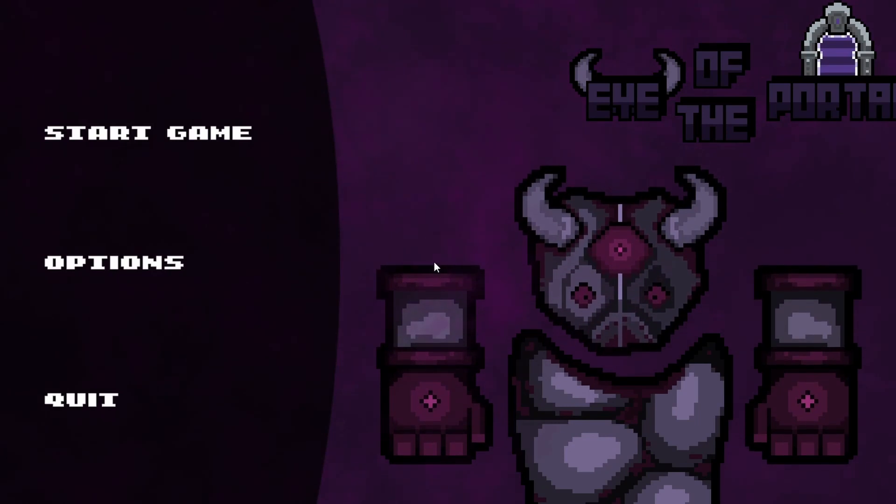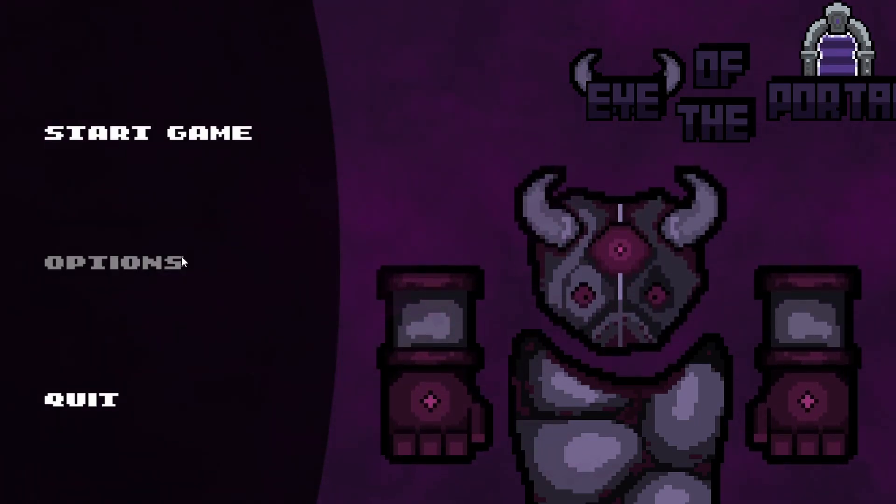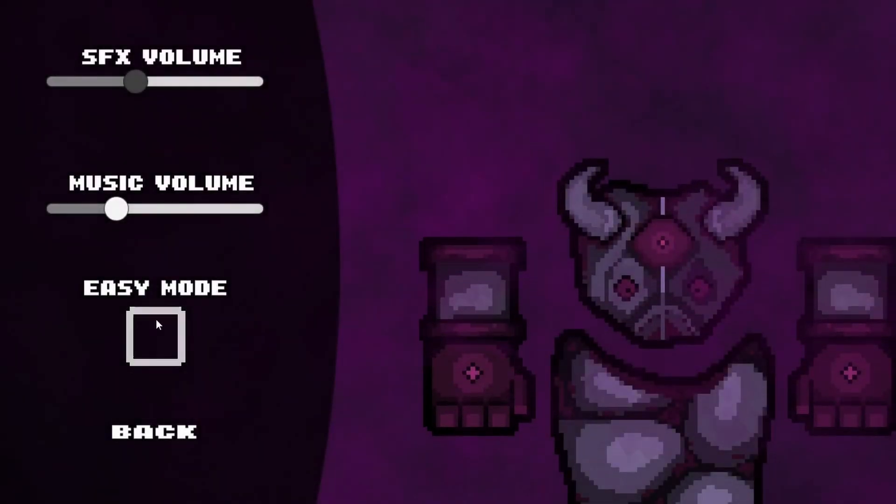On the topic of UI, I have finally made a main menu for the game. It's nothing special — just a few buttons and settings for the player. For the settings, there are volume sliders and an easy mode button. You might also notice that in the top right corner there is finally a logo and name for the game.